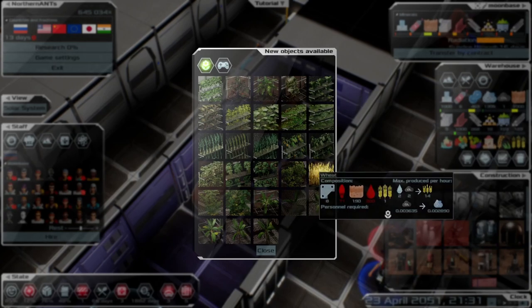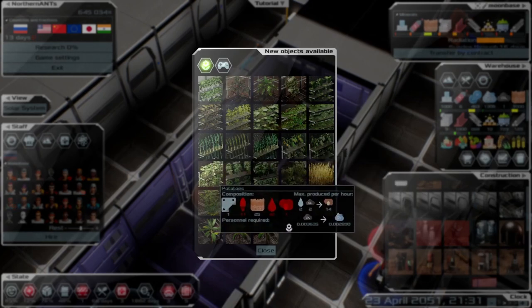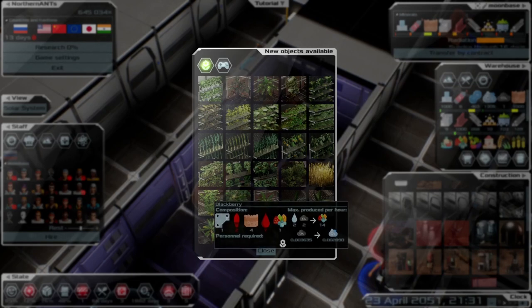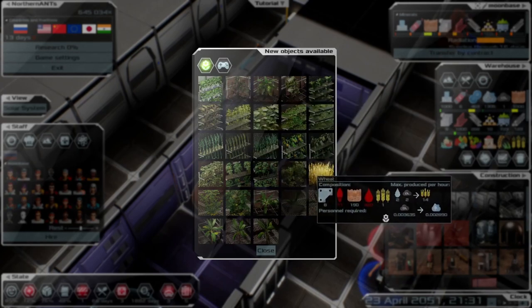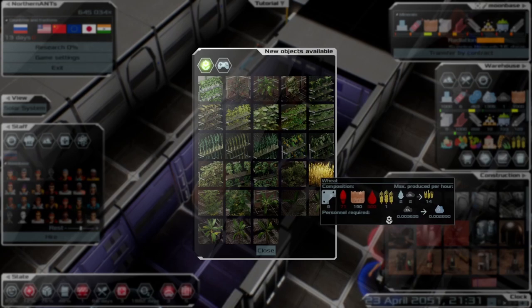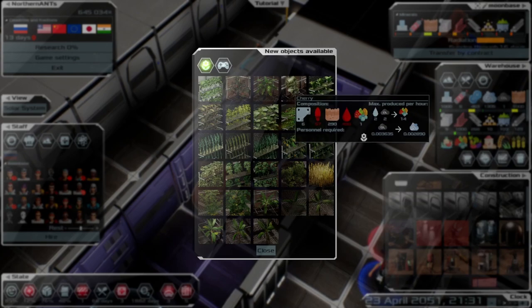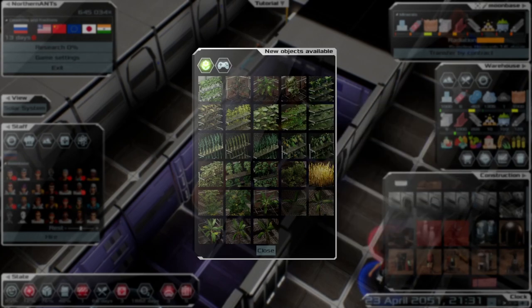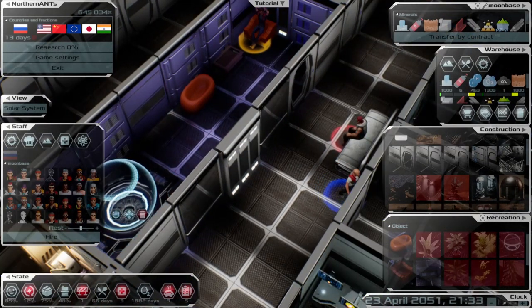Growing these plants takes one unit and produces 14, and it also produces oxygen — which is great. You want to pick the plants that are going to produce food for your population. We're going to need wheat, fruits, and similar crops. We'll look through that more once we get a garden up. We'll also need to hire some gardeners.